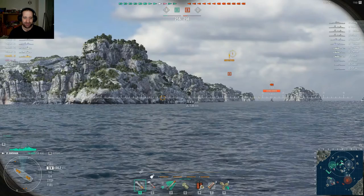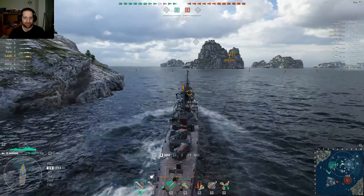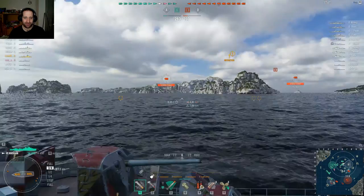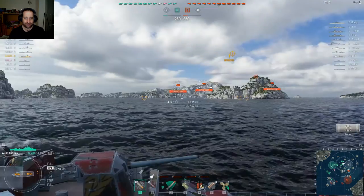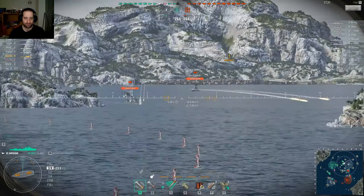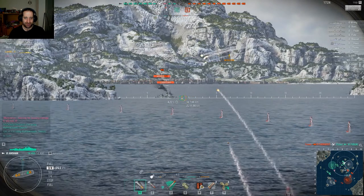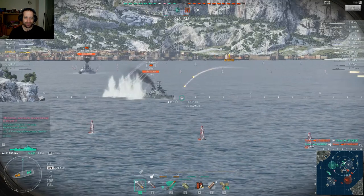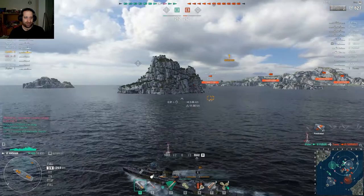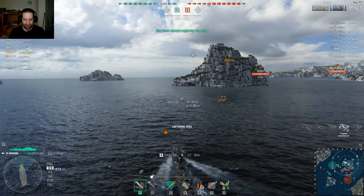We've got a battleship — enemy battleship sighted. Destroyers are more maneuverable than battleships, so I might be able to get closer and get some torpedoes on him. There's also a destroyer there — I might be able to go around this island and get him. I'll give him a couple more pot shots while I maneuver.